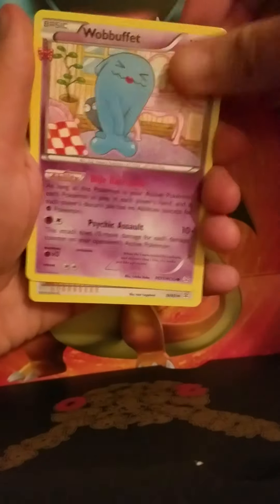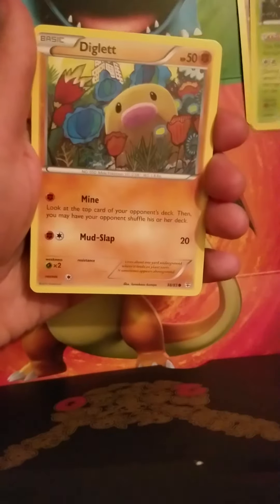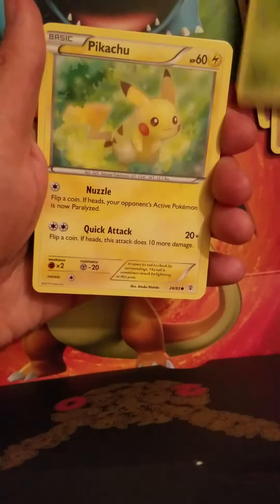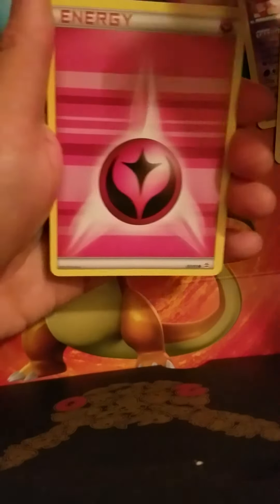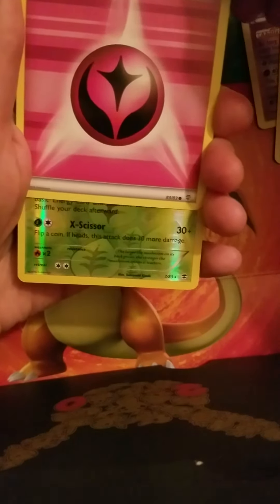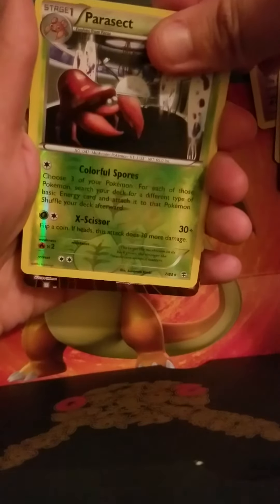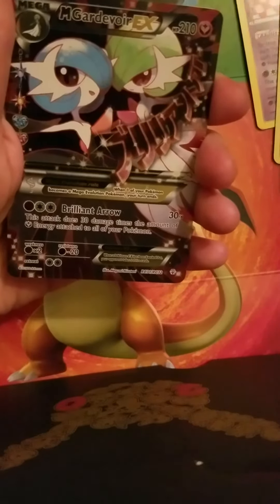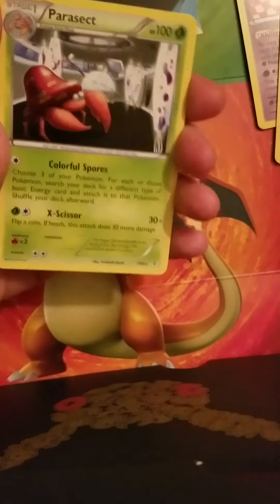Sorry, my camera setup isn't that great. So we've got Wobbuffet, Clement, Metapod, Diglett, Paris, Pikachu. Ooh, Fairy Energy — I don't have very many Fairy Energies. And the Reverse is Reverse Parasect, I don't think I have a Reverse Parasect. And Mega Gardevoir EX — that's pretty cool. This is my third Mega Gardevoir EX, though. And Regular Rare Parasect.